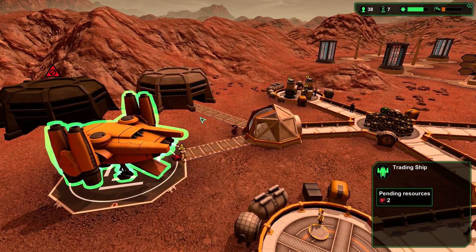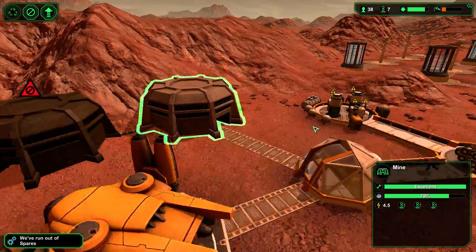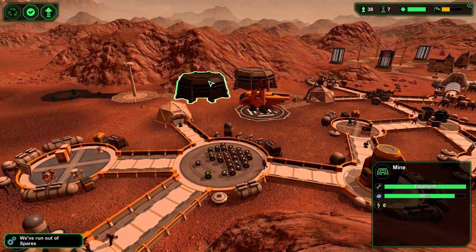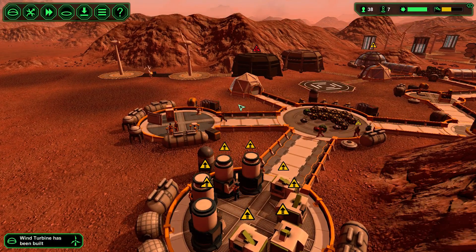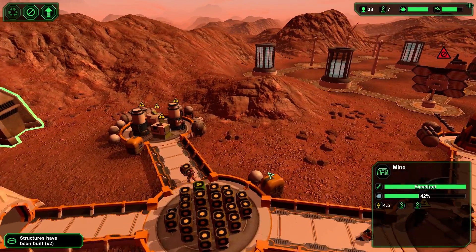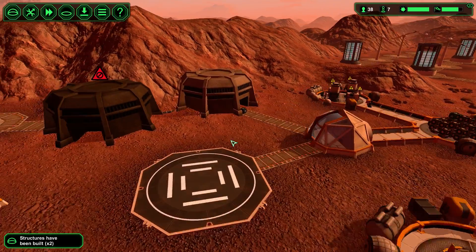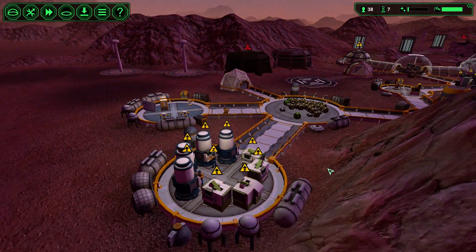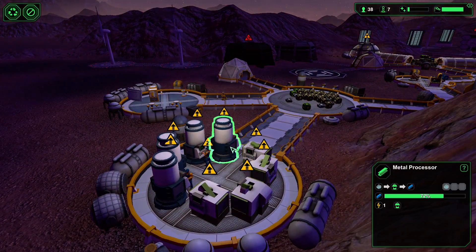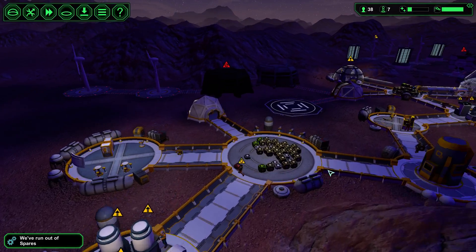He just needs two more metals — get into the mine. Now we don't even have enough; we're going to have to really up our mining game. The reason we could get everything going at once is because we had a surplus of metal, but now we don't have that surplus of metal anymore. We'll see how it goes.